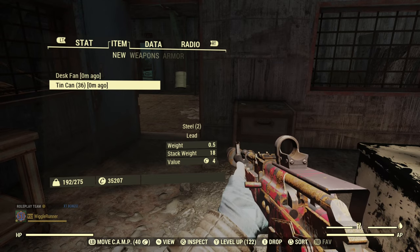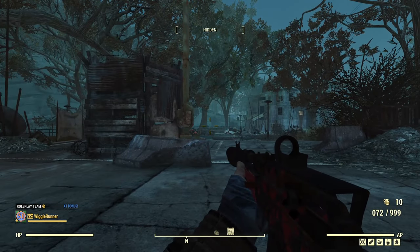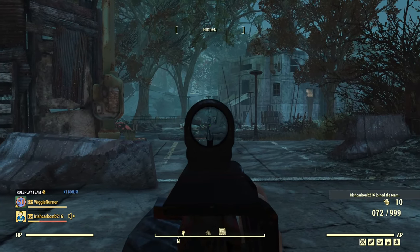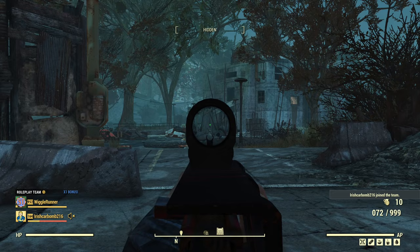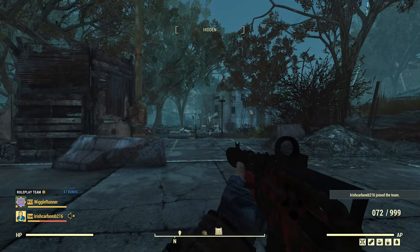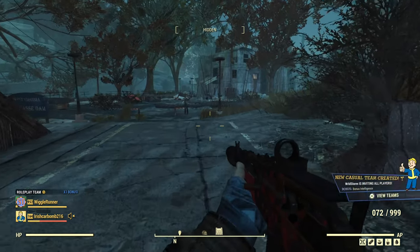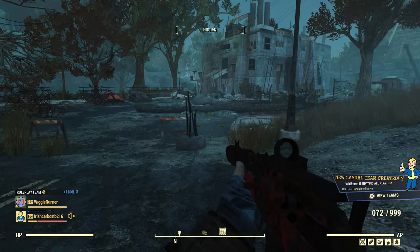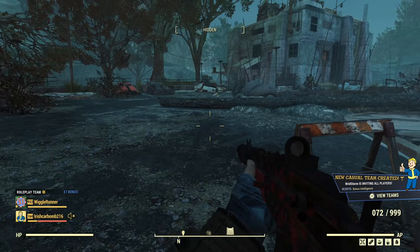Then we're going to leave the server. Here I am on a new server, and you can see right from the fast travel spot right there, there are the can chimes — the ones I picked up. They have respawned and I haven't done anything. I haven't refreshed my picked up items list, nothing. All I did was server hop and join another server.